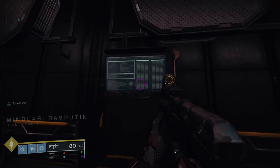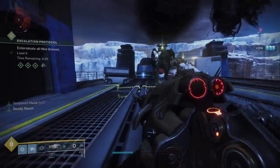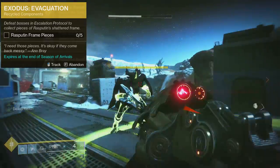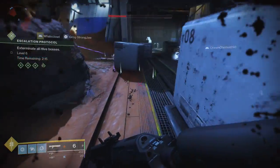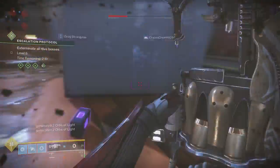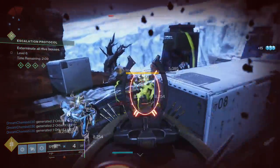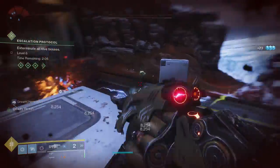Once you find Rasputin, you're going to get Recycle Components, which is defeat bosses in Escalation Protocol for Rasputin Frame Pieces. You have to get 5, so that means 5 bosses defeated. This one's not hard — just do Escalation Protocol Level 1. If you have more people, more power to you. I ended up beating the Level 7 boss just because I was already there — figured might as well get some free stuff.